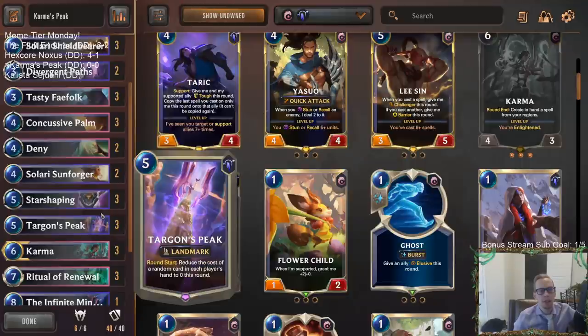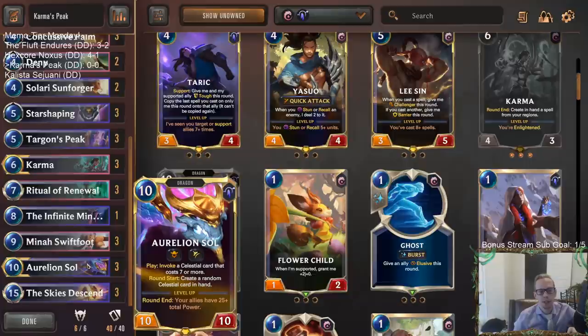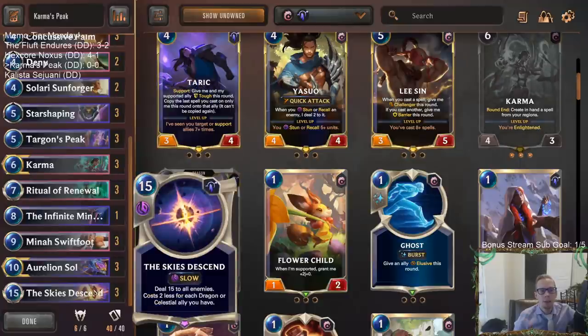We're mulligating for Targon's Peak. As far as reducing cards to zero, we're going to have awesome top-end cards - Aurelion Soul is really in our Targon's Peak deck, and Karma being our champion is another good one to have at zero cost. Whenever you play Targon's Peak you're going to be behind because you're spending five mana on a turn while your opponent is playing out units, so we need to catch up.